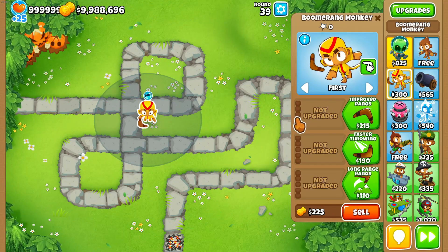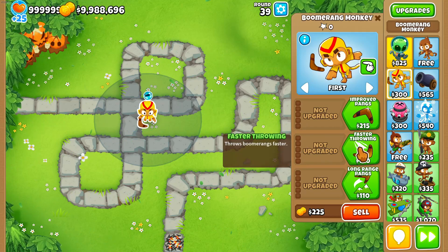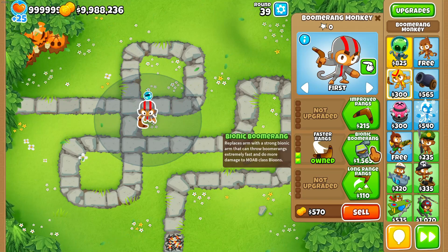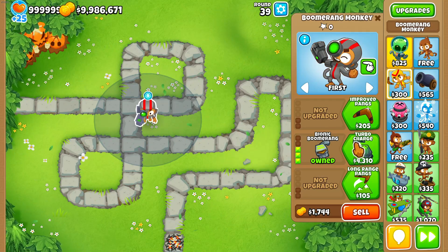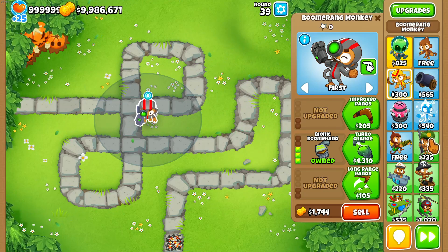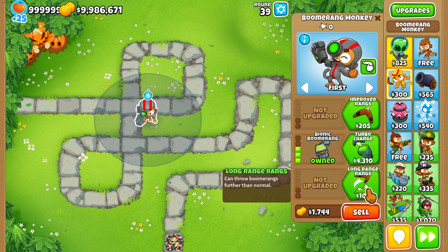Obviously with his aura and the final upgrade he just gets insane popping power. The top path gives him jumping projectiles that jump from balloon to balloon, and the middle path gives him attack speed and even more attack speed, plus his bionic arm that deals extra damage to MOABs — so this is a MOAB-damaging path.